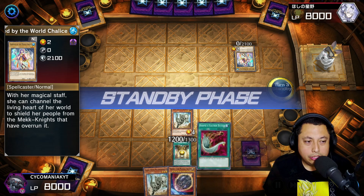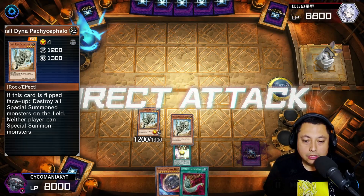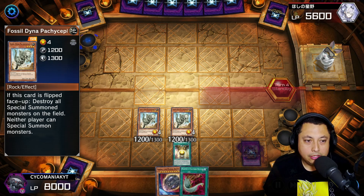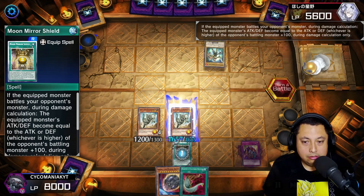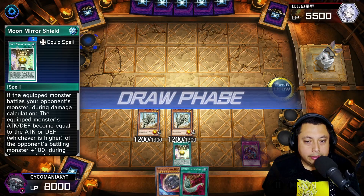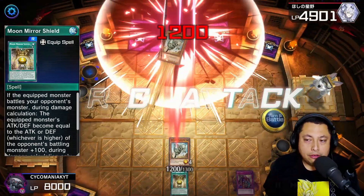Very weird — not sure what they're trying to do, but it doesn't matter. We get another Fossil Dyna and we hit them. Basically my Skill Drain is pointless — I believe they're playing vanilla monsters so I can't do anything either way. They attack me but they take damage. I don't know if they don't know what Moon Mirror Shield does, but we hit them with both of our Fossil Dynas.